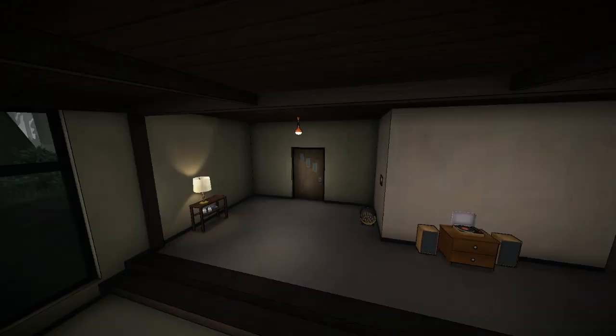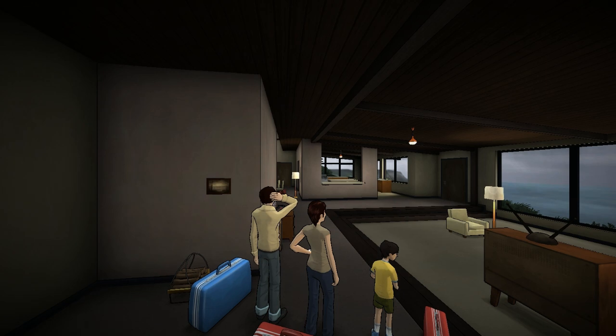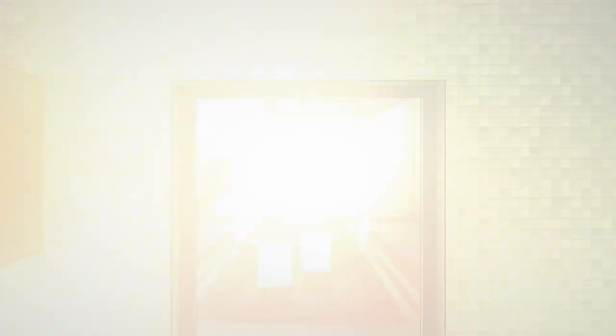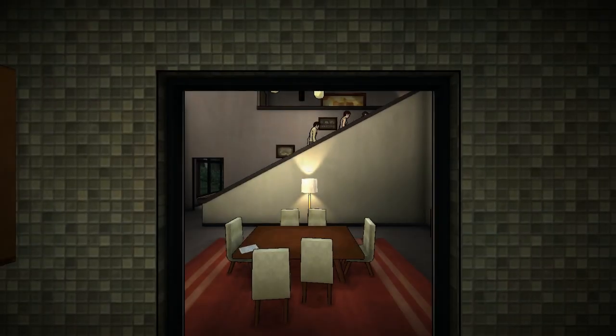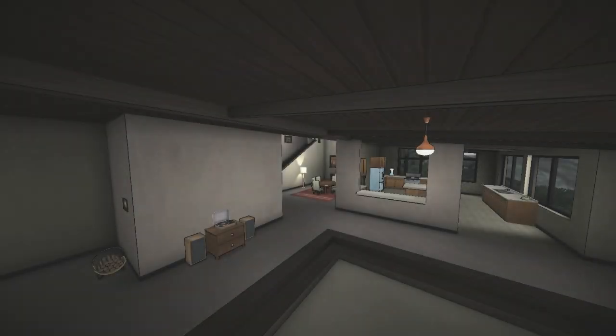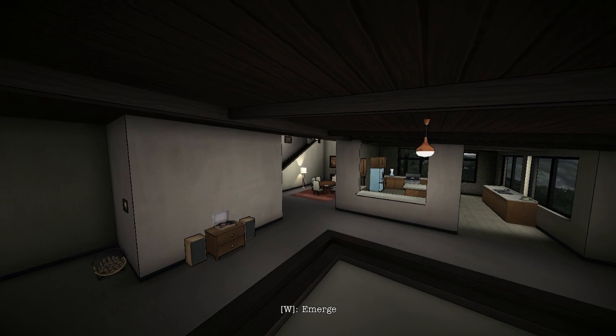Someone's at the door. This is it. Look at this place — still can't believe the deal we got. Where's my room? Right up there, buddy. So that was the family which this game surrounds — the Kaplans.